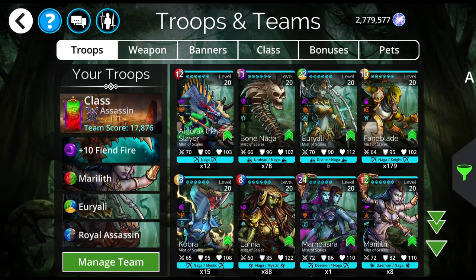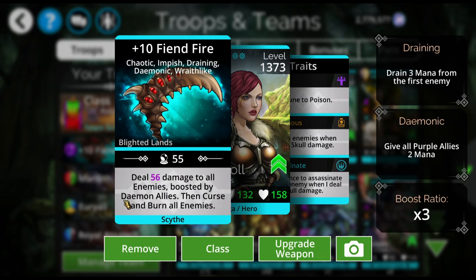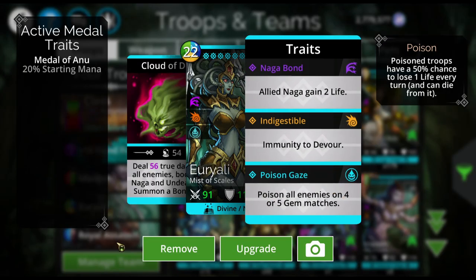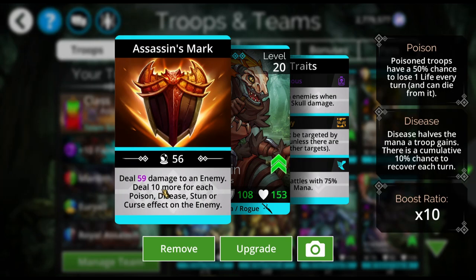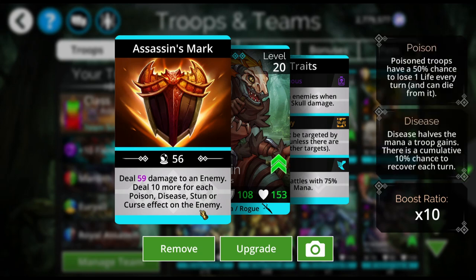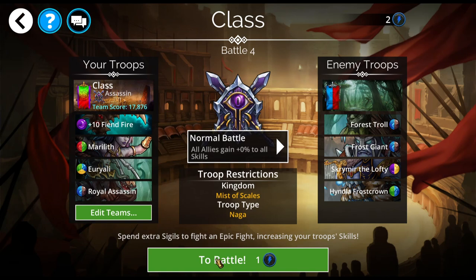Here is what I've got going on here. Again, I'm using only Marilith as a mana generator. I'm using Fiendfire because it's going to curse all enemies — the burn is always going to be helpful, especially on lower levels, but the curse is what I wanted. I'm poisoning with Uriali. Royal Assassin is going to do an extra 10 damage per status effect. So if you're also using Elementalist, that could be up to an extra 30 damage. He starts with 75% mana, so we need to get some status effects on board before we use him. You could also throw Taipan in here however you want to do it.